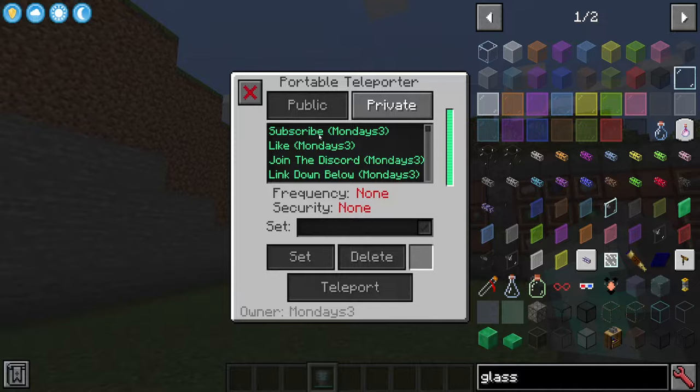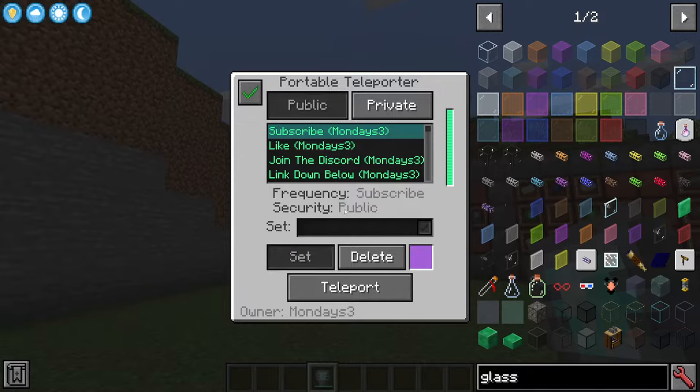As you can see there's no frequency. First you must select a frequency. This works the exact same as all the other teleporters — you just click one, set it, and then you'll have a link. In the same way as the regular teleporter portals you can set this to be either private or public. These are all public so everyone can see these.